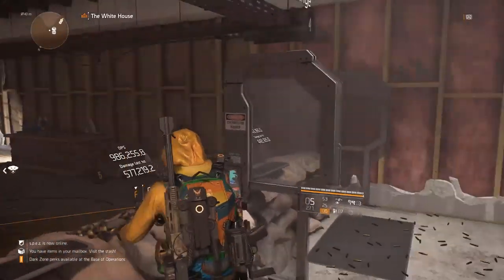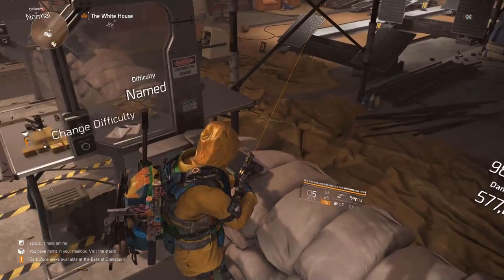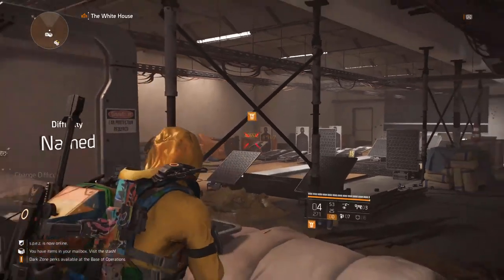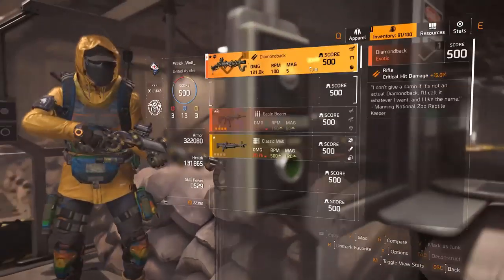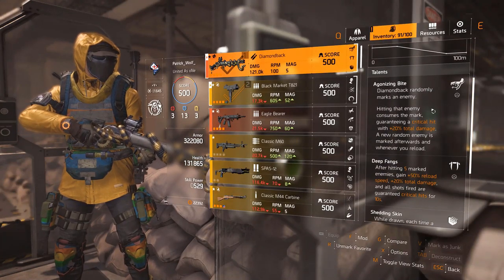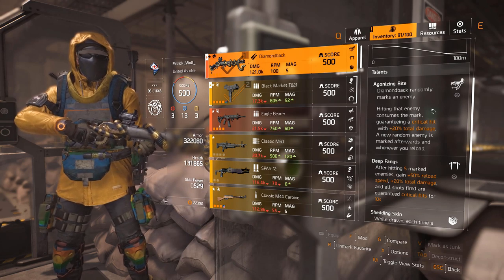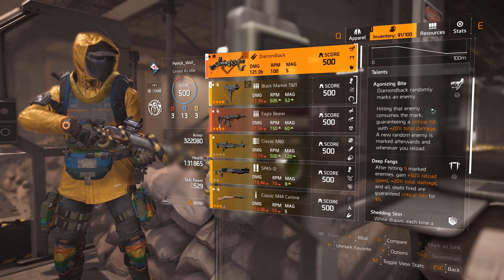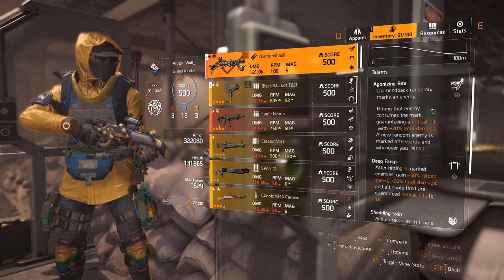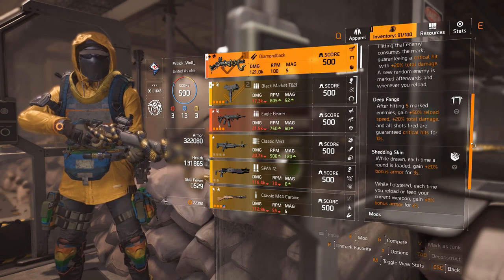The RPM is quite low but the damage is high. The talent is: Diamondback randomly marks an enemy — you can see the little symbol on screen with a line coming from the gun marking an enemy. Hitting that enemy consumes the mark, giving a guaranteed critical hit. Every time you shoot a marked enemy you get a 20% total damage increase, then a new random enemy is marked afterwards.